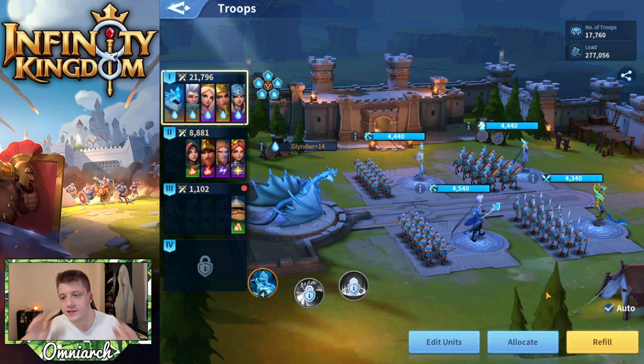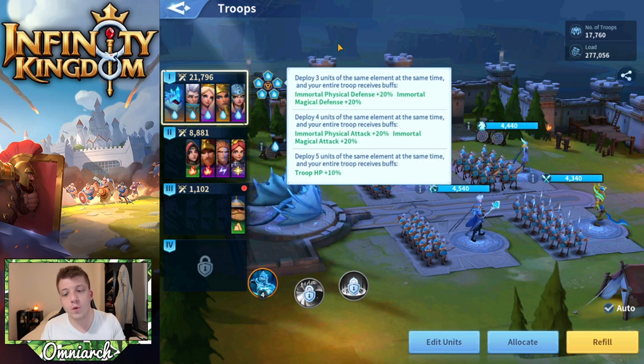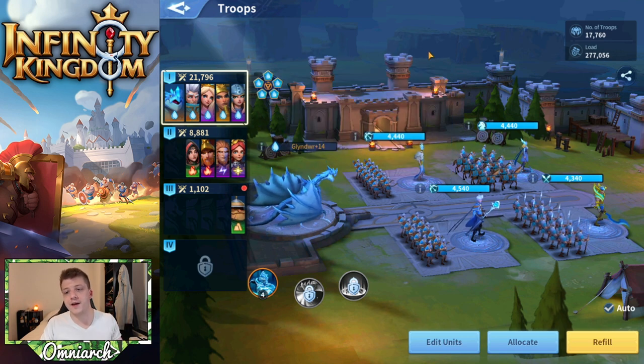Tip number two comes in the form of troop composition. I recommend everybody start with the water element. You get extra bonuses for having three, four, or five units of the same element type in your troop configuration. So you want to be focused on a single element at a time. Even the most powerful players in my server, the players spending a lot of money, are mainly focused strictly on water for the beginning of the game.